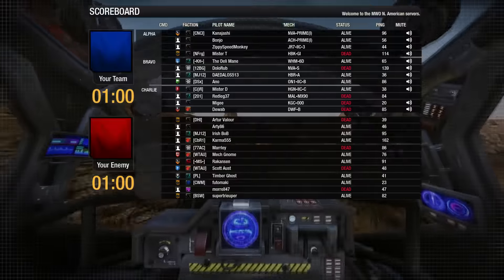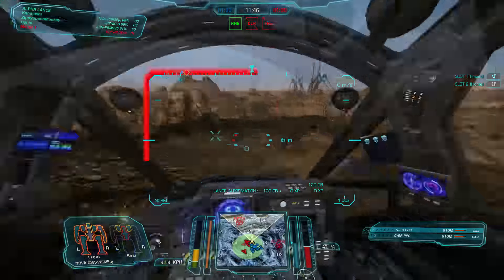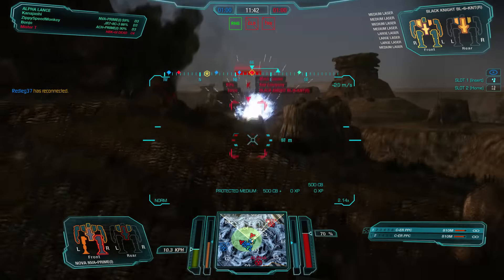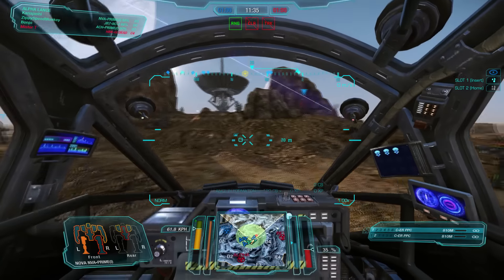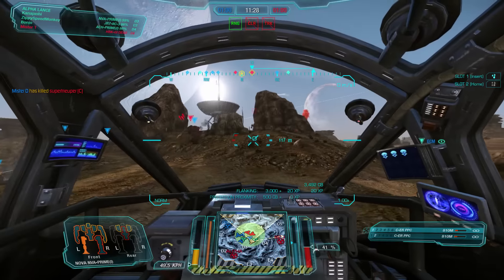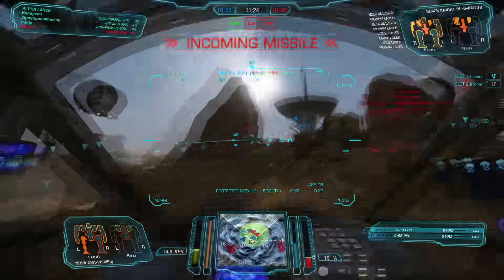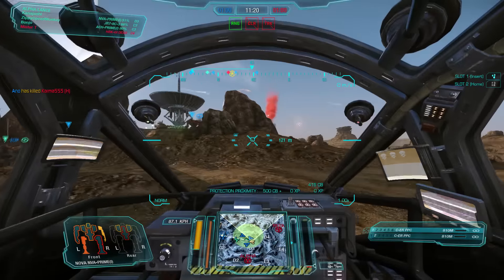Moving forward, let's try to hook around the right side — it's fairly even. There's that Black Knight. Let's go for that right torso on him — that's the one we want. His CT is pretty open as well. We catch the back of the Atlas too. We're trying to aim for that side torso since his side is probably an XL engine. He's retreated back toward the center, which is good.